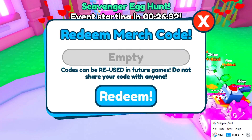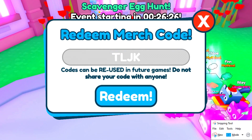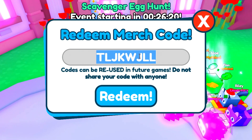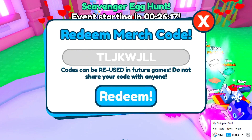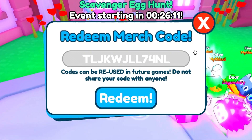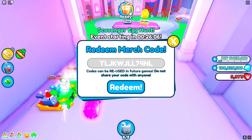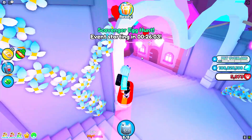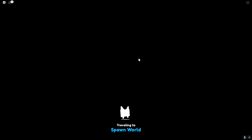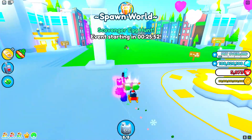We've got some codes here. The very first code is going to be this one — make sure you put it in exactly as I do or it will not work. The code is: T-L-J-K, then W-J-L-L, and then seven, four, and L. You can also use this code in future games — when Pet Simulator X or Big Games makes a brand new game, you can redeem it there for exclusive stuff.